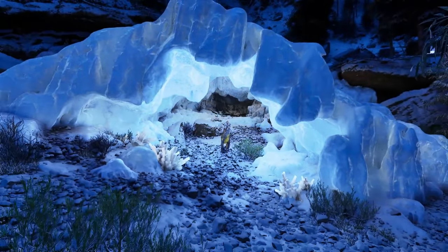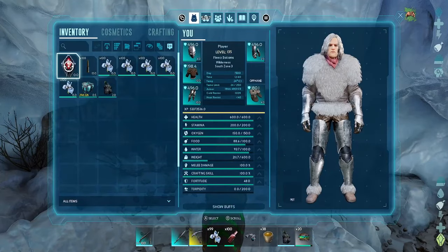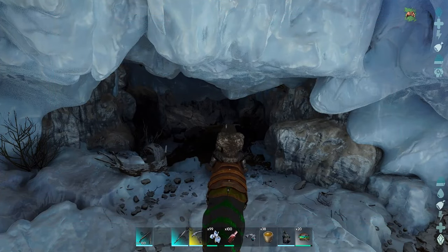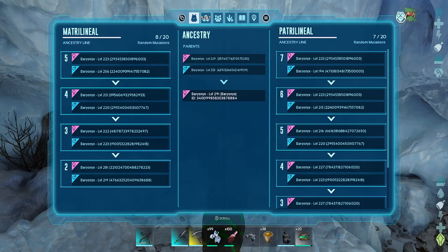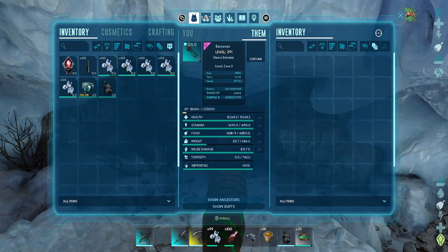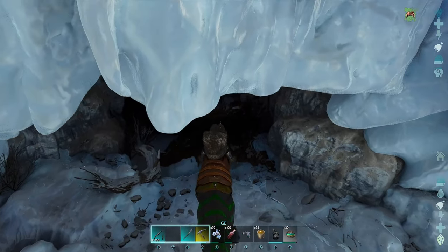I'm going to take you on a tour through the cave today. We're going to do this cave on the Baryonyx. The one I've got here is level 291, it's got around 15k health, 815 melee, and a 124 saddle on it. It's got some mutations but they're stacked pretty poorly — a couple on melee and one on health — but it's been leveled up quite a bit.